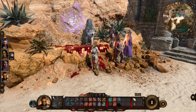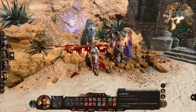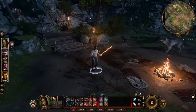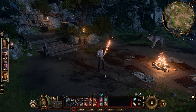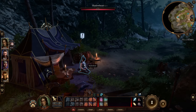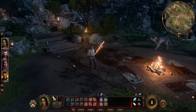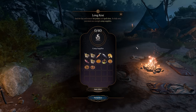At some point you're going to have to take a long rest, which will bring you to your actual party's camp. Long resting restores pretty much everything — all your spell slots, all your weapon abilities, everything a short rest does and much more. Long resting is also important to progress the story. For example, Shadowheart might have an exclamation point above her head indicating she wants an important chat. When you're done with dialogue duties, simply click on the bedroll.